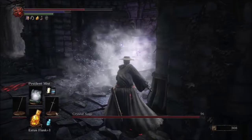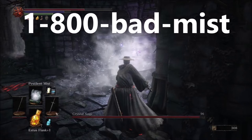If you or a loved one have been injured or have died after exposure to Pestilent Mist, you may be entitled to financial compensation. Please call the number on your screen right away — that's 1-800-223-6478, again that's 1-800-BADMIST. Please call now.